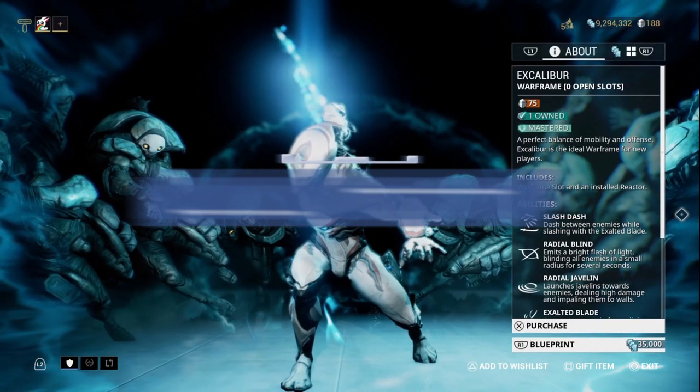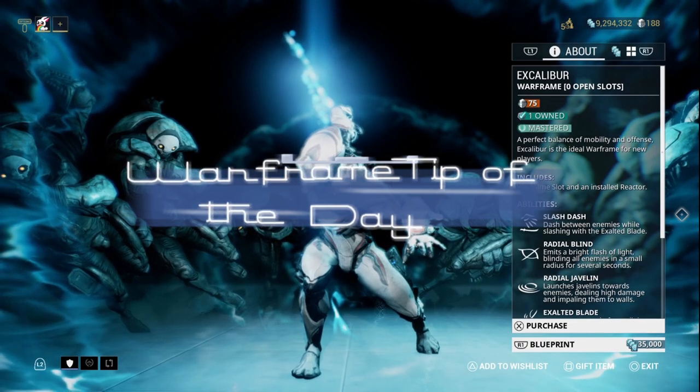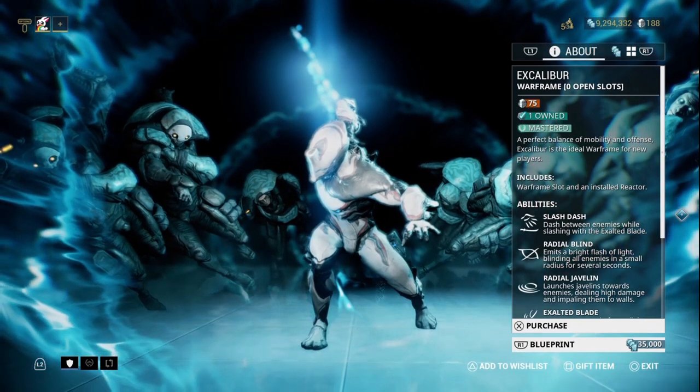Hello! Welcome to my Warframe Tip of the Day. Today I will be teaching you how to obtain Excalibur. Excalibur can be obtained three different ways. One way is to pick him in the very beginning of the game as one of your starter frames.